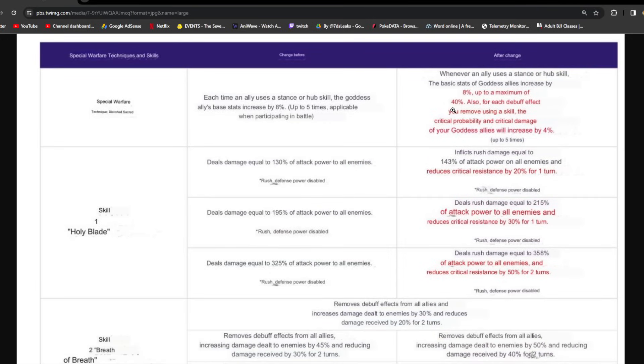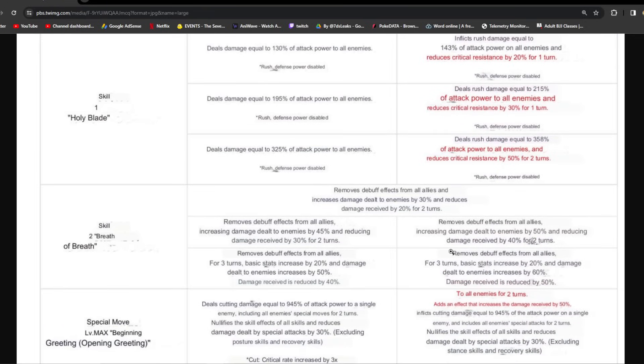Her passive got a little better — she kept the same thing, but now for each debuff effect you remove using a skill, the critical probability and critical damage of your goddess allies will increase by 4%, up to five times, for a total of 20%. Her attack got stronger, going from 130 to 143 at rank 1, 195 to 215, and 325 to 358. They also tweaked a skill to reduce critical resistance by 20% for one turn, then 30% for one turn at rank 2, and 50% for two turns at rank 3. Her ultimate got a little buff — when she ults, it applies to all enemies for two turns as an additional effect that increases damage received by 50%.